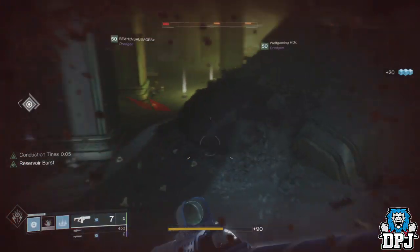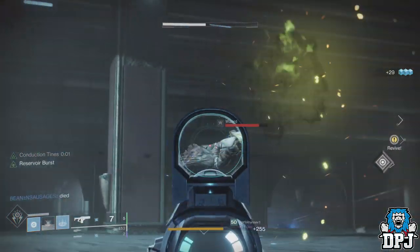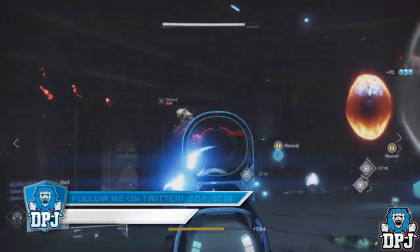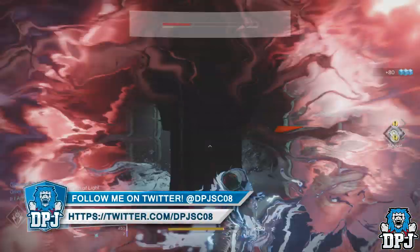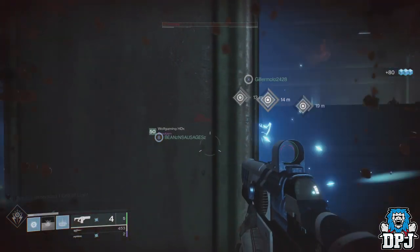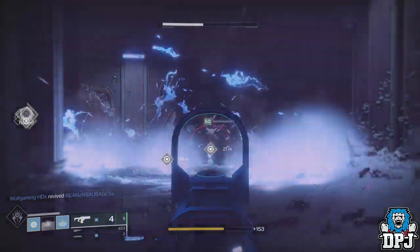The method in beating him is relatively easy. Either side of his main room, curse rolls spawn in. You simply destroy these curse rolls, they drop orbs, you throw these orbs at Arunak — it takes off his shield and you just lay damage into him. This week it's arc burn, so equip arc weapons to do more efficient damage, same with your subclasses.